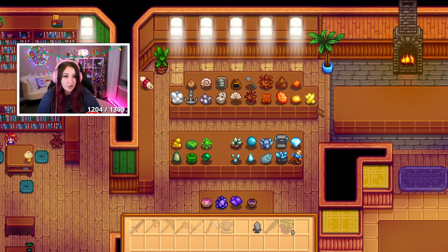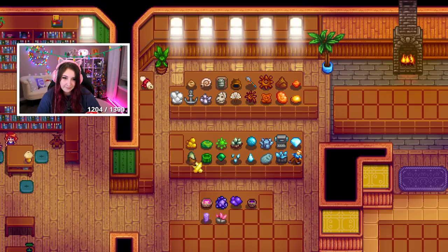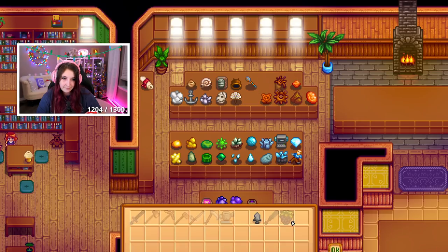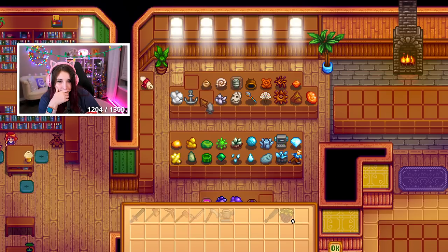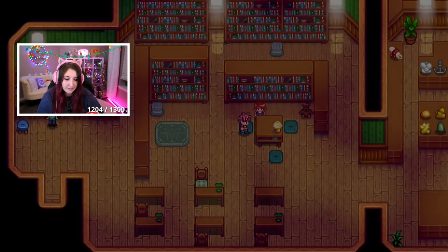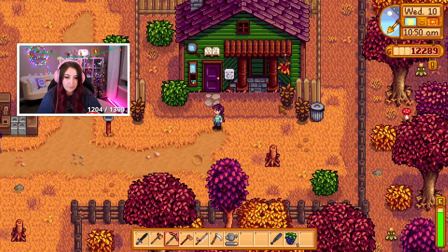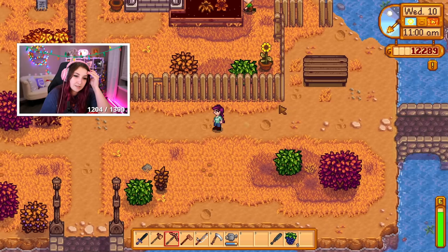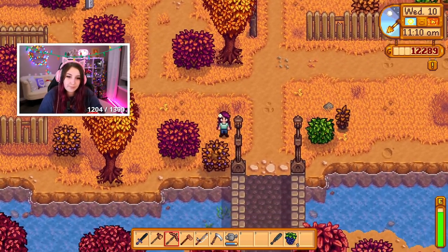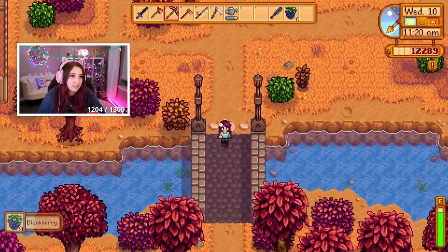Another gray one — shoot! We're gonna have to start rearranging. I need something there — hopefully there'll be something else. Oh, we're almost there in terms of money! I could probably fish — that's thousands of dollars I need. So many blackberries — it's kind of insane. I do want to go sell this but I don't think they're open yet.